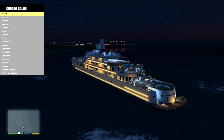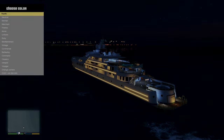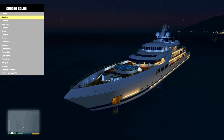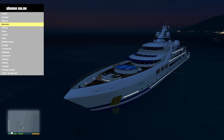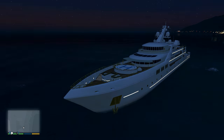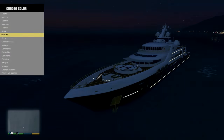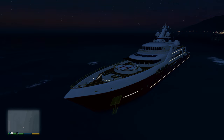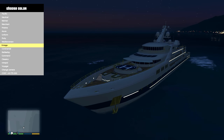In color, we've got all these different selections: Pacific, Nautical, Mariner, Merchant, Pristine, Azure. Let's go through them — Pacific is the standard one, Nautical changes it a bit, Mariner gets rid of some colors. Not really liking that one — it's sort of a blue awning and blue stripe. I want a dark colored boat. Now we're starting to see some differences: a nice blue bottom and white top, then Ruby has red on the bottom. Mediterranean, then Vintage — oh that's nice, good mixes of blue and white.